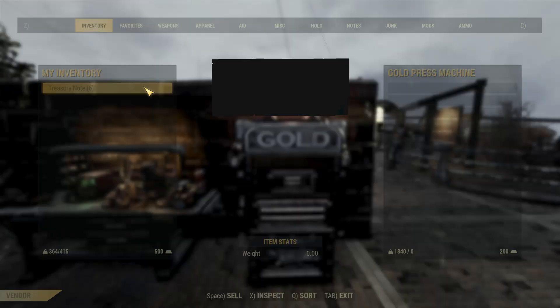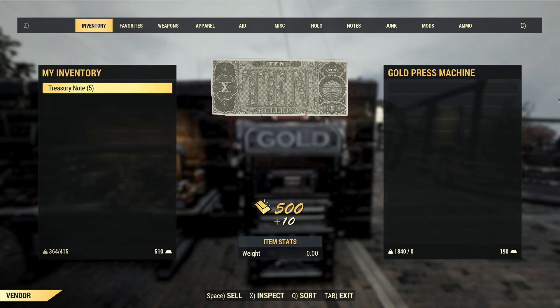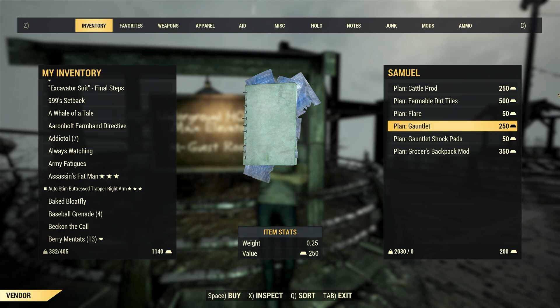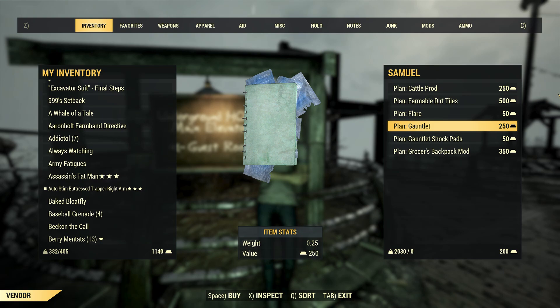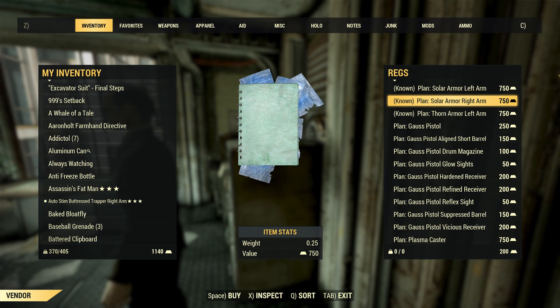So there are the ways you earn Gold Bullion in 76. Now onto why you want it. There are a trio of unique vendors who sell plans which can only be bought with Gold Bullion: Regs inside Vault 79, Mortimer at the Crater Core, and Samuel at Foundation. Mortimer and Samuel have a more limited number of items, and what they sell is dependent on your current reputation within their faction — the higher your reputation, the more plans they will be selling. As for Regs, all of his plans will be available right away, and there's a lot of them. From the Plasma Caster to Secret Service Armor, these plans are some of the best stuff around.